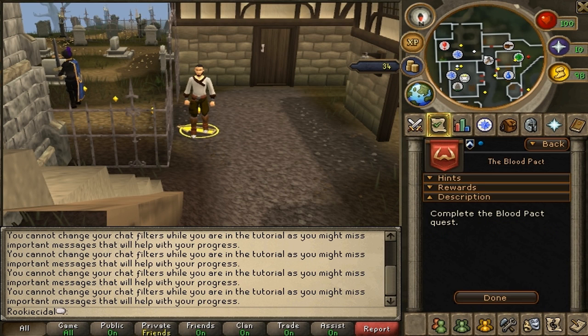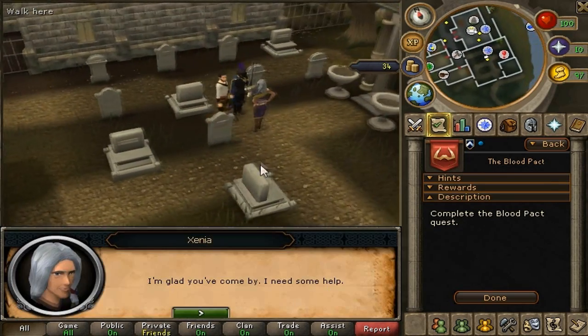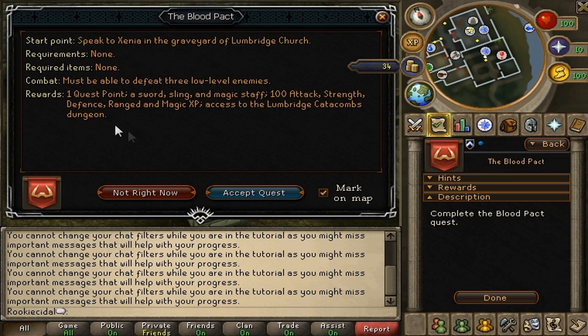We've done all the tasks, and technically you don't have to do any more for the tutorial. But I'm going to start you guys off on the right foot and do the first official quest: the Blood Pact. Xenia is the first quest starter — she says, "I need some help." This is what comes up for every quest: you can mark it on the map with blue boxes, and it shows requirements, required items, and rewards. We're going to get one quest point, a sword, a sling, a magic staff, and a bunch of XP.